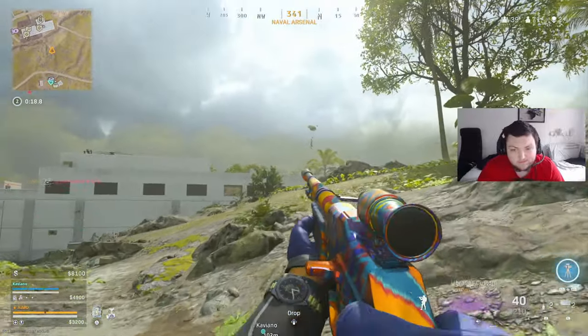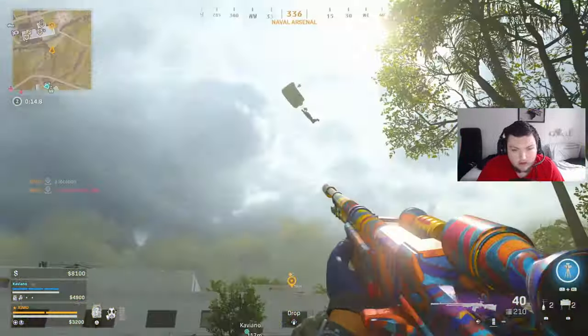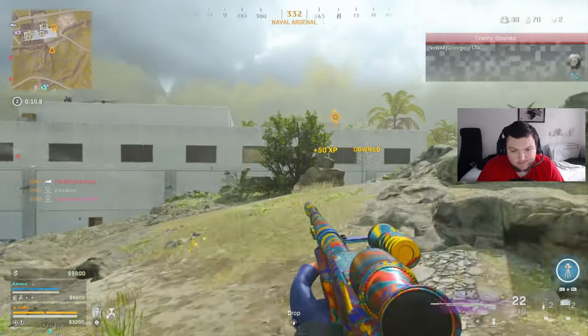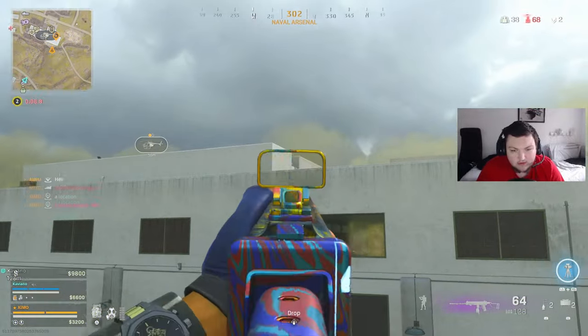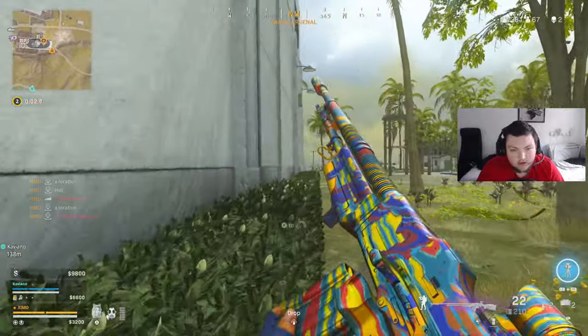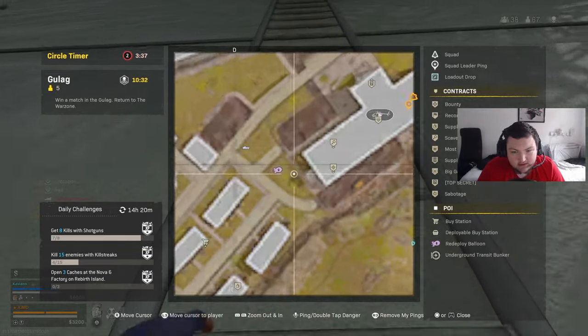We're 2k off. Guy landed nearby. Did you loot my gear? Nope. I knocked the guy on top — there's another guy, there's two guys up there. I knocked him.